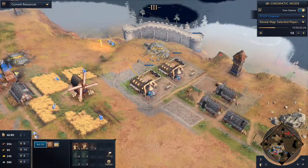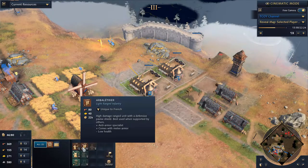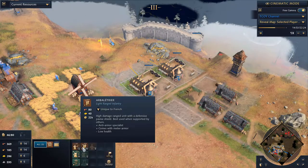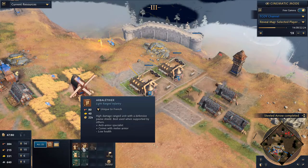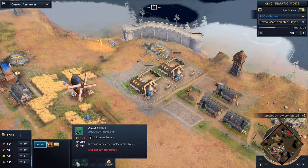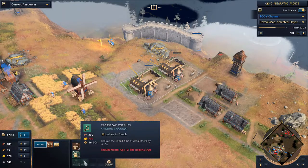You want to be able to kite them and get some damage off. The French crossbowmen are anti-armor specialists — they have extra defense against ranged attacks going into Heavy Crossbowmen. You do have that extra defense, and they have the Gambesons upgrade, which is extra ranged defense. This is the best upgrade you can get — it is an Imperial Age upgrade called Crossbow Stirrups.